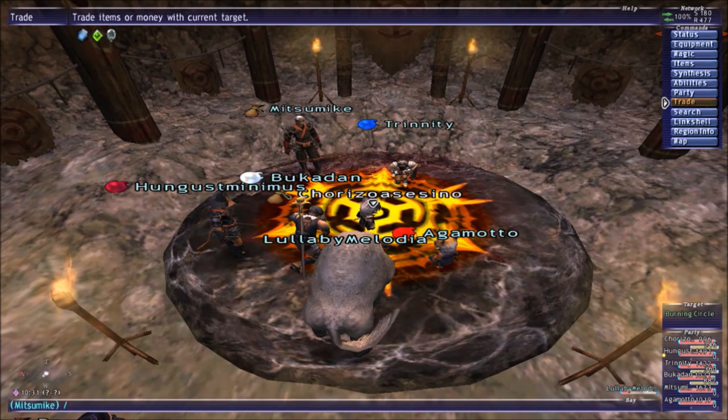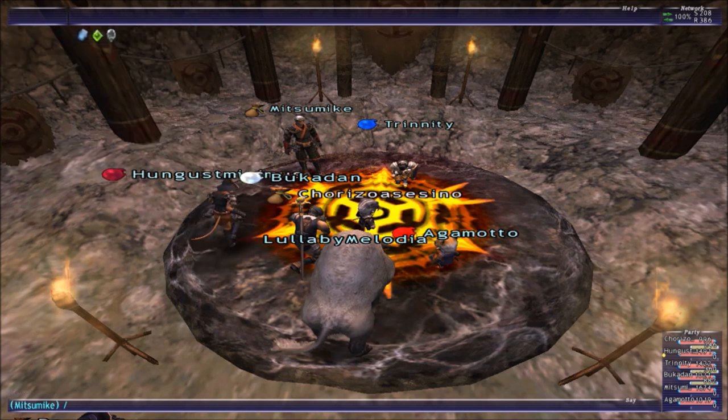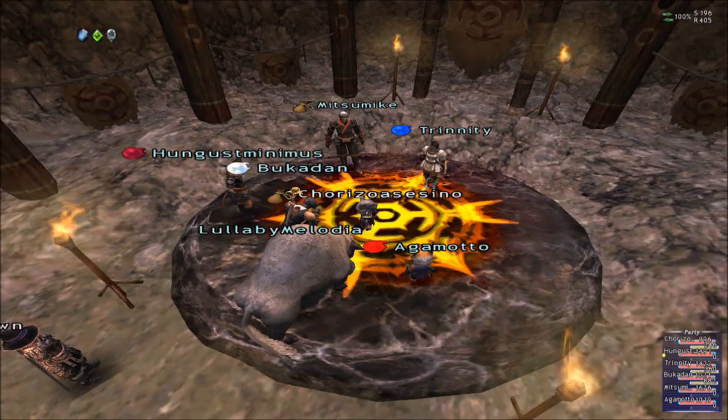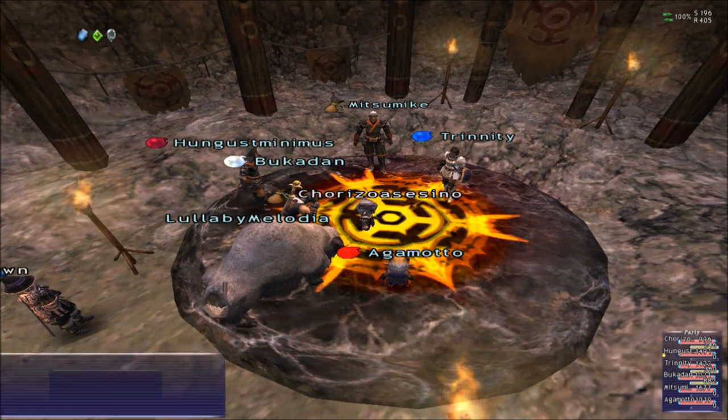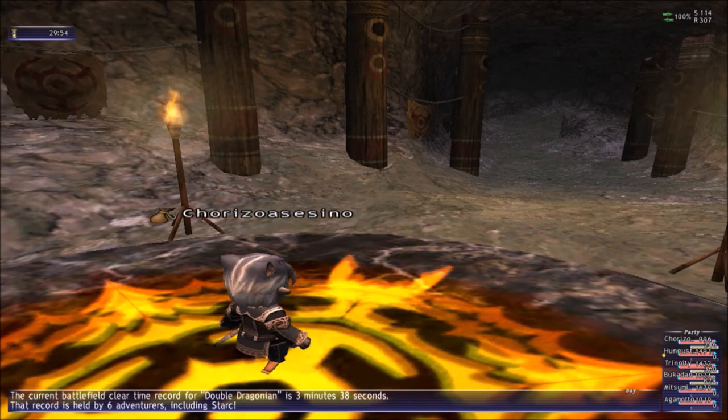Hello ladies and gentlemen, today we're going to do another BCNM. For this one we're going to use the Claude Orb, and it's called Dove Dragonia. For this one you just need a tank. It's so easy and simple.